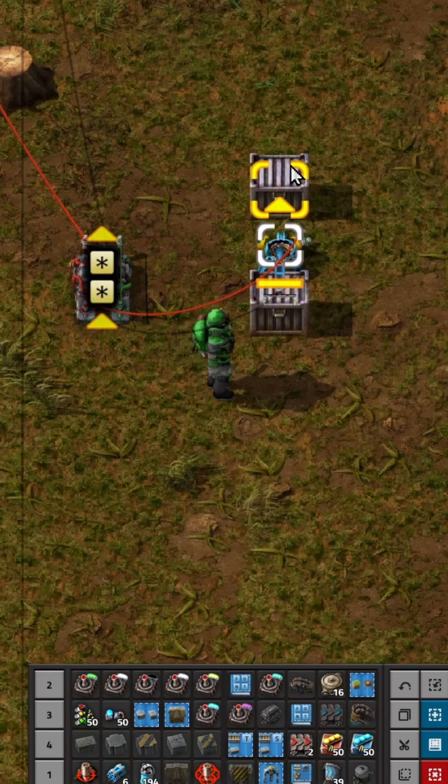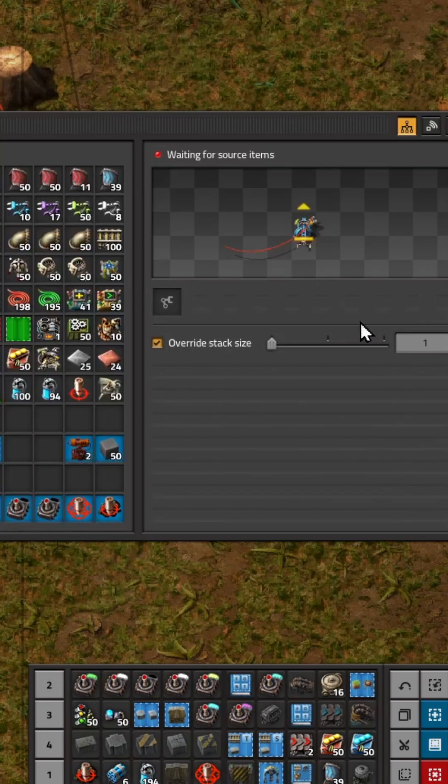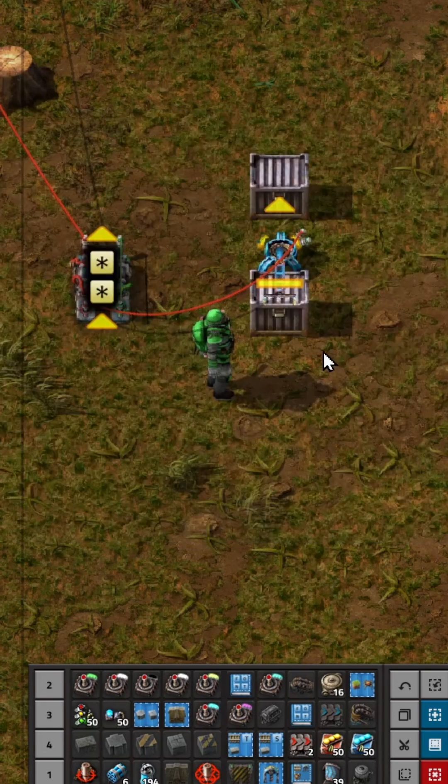Start with an input box, an output box, and an inserter. Set your inserter so that mode of operation is none, read hand contents on pulse, and set the override stack size to 1.